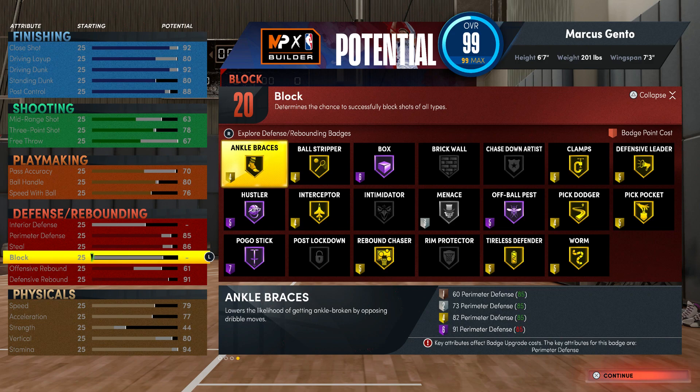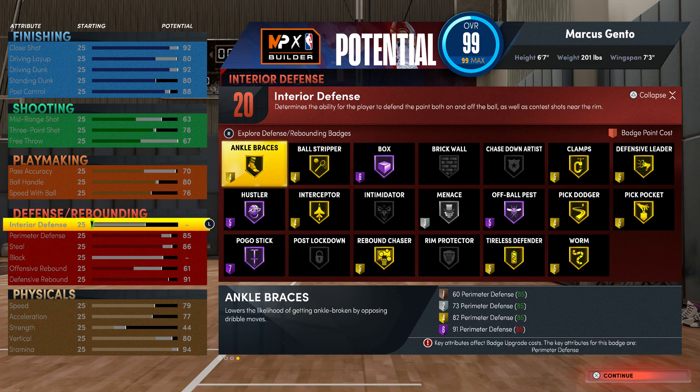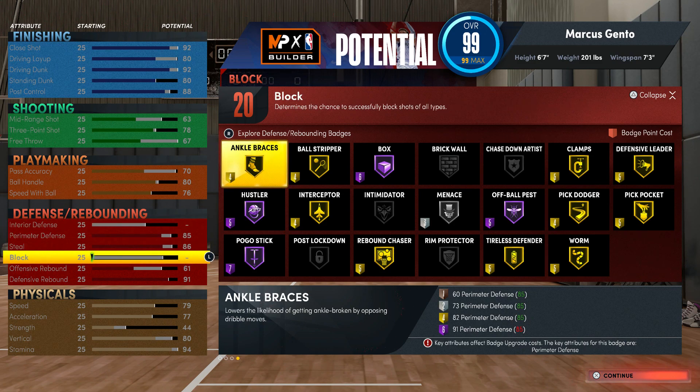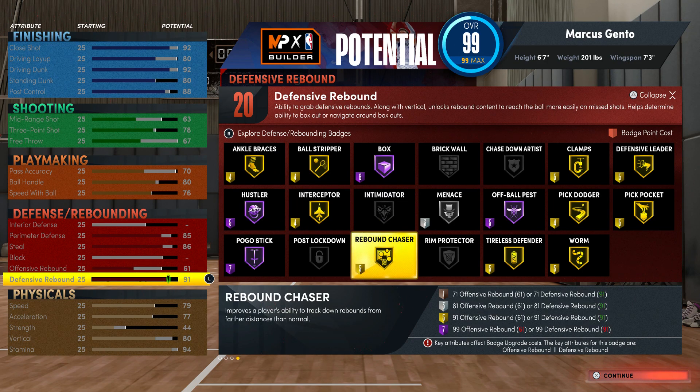Perimeter defense — this is actually what's fun about this build. This isn't a Jinto Matumbo build at all. I'm not going for blocks; I will be going for rebounds, I will be trying to clamp you up, I will be trying to steal the ball from you. I'm just gonna right-stick up and hope that clamping you up is good enough to get the stop. I have so many other builds that can get blocks — I don't need another one. 91 rebound gives me a high enough attribute to get Gold.